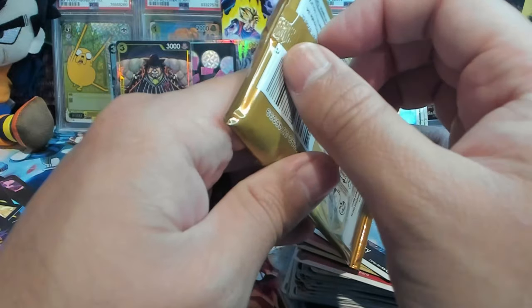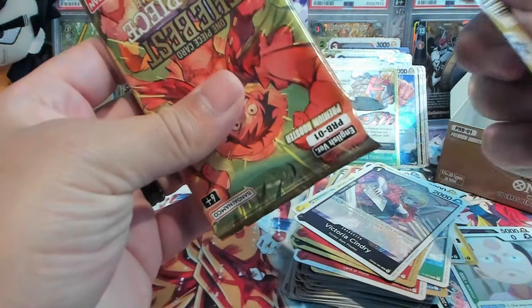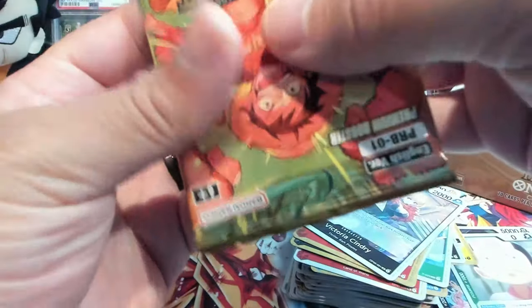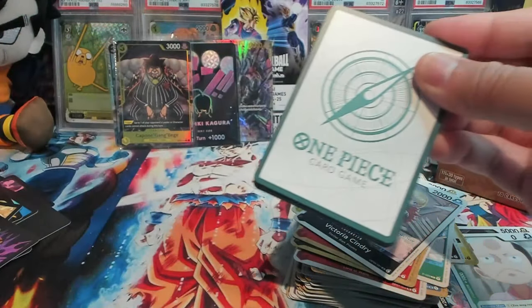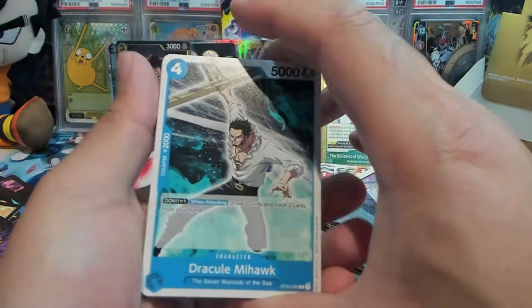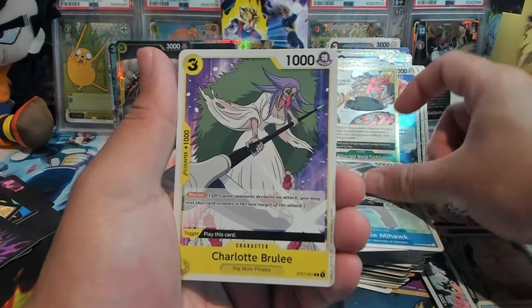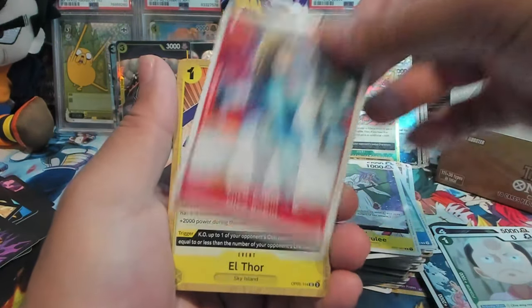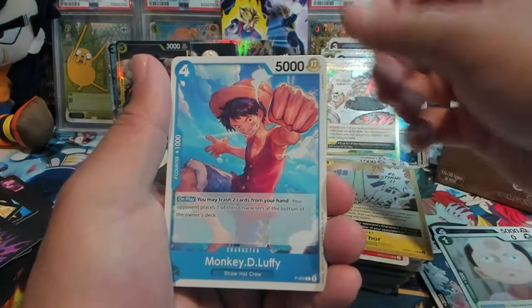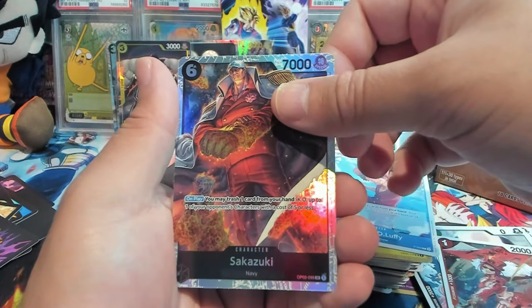I've only ever seen like six packs being opened before — I never saw the scale of what this could be, but holy cow, that's a lot of stuff going on in this set. The box is good right now — oh my god, I can't believe there are this many alts. Nico Robin, El Thor, Monkey D. Luffy, Bello Betty, Sakazuki, Neko Mamushi, and Nico Robin.